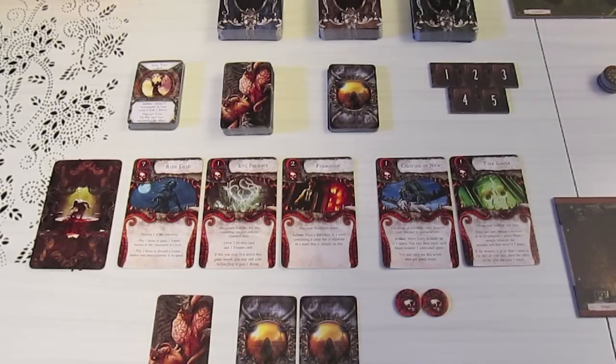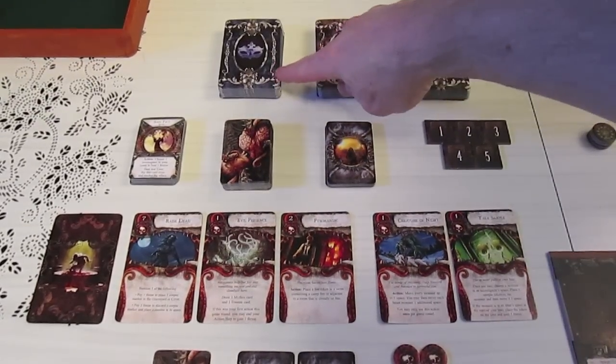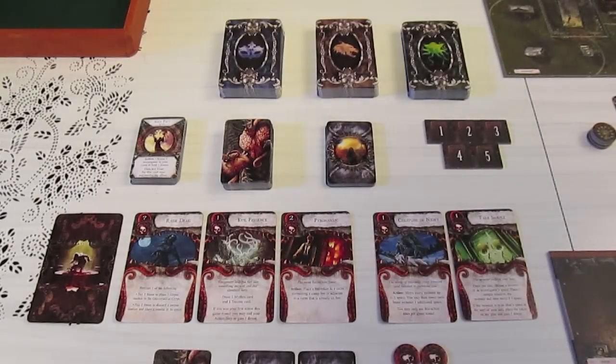Creature of the Night costs one threat token and moves every monster up to one space, with an optional extra space for beast monsters. Take Sample costs one threat and is once per turn — choose a monster in an investigator's space, place a sample marker on it, and move it one space. If the monster is at the altar space at the start of the keeper's turn, place the token on the altar and gain five threat. We also have the humanoid, beast, and tentacled Cthulhu monster attack decks used for combat.